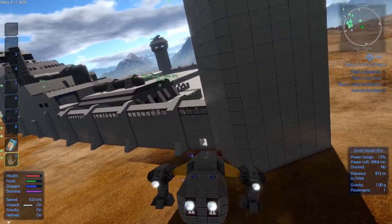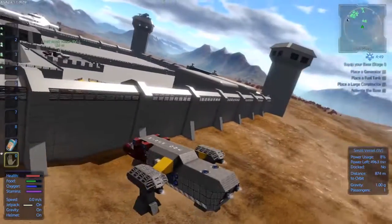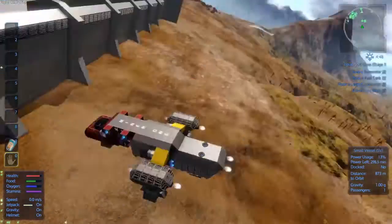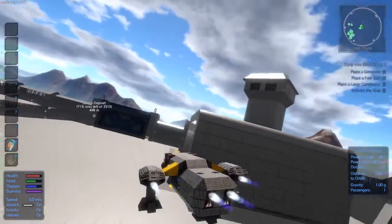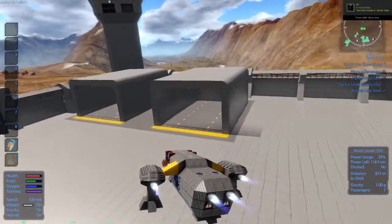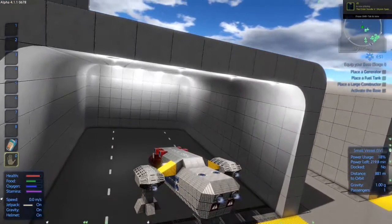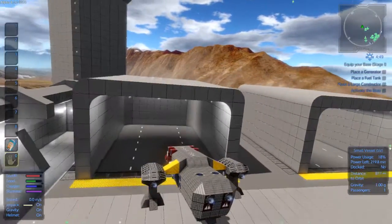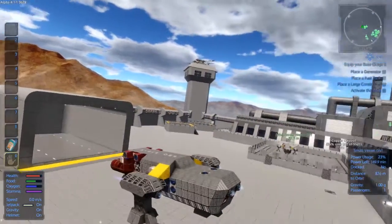Some blocks keep disappearing — no idea why. This detailing goes all the way around the compound. There are two extremely large hangers for hover vessels. I'm not sure about the shape of them yet, I may change them, but we'll see.